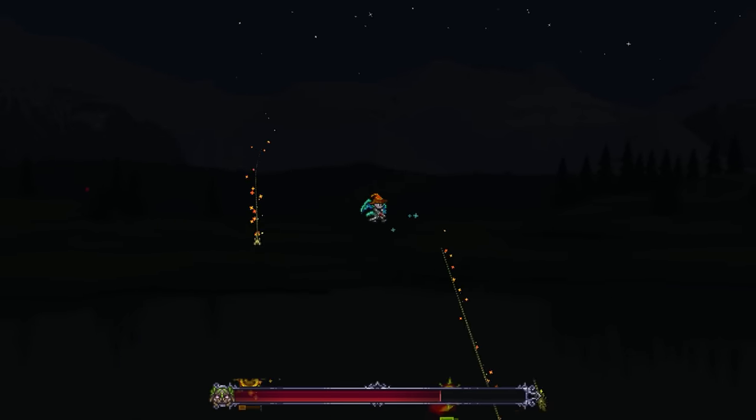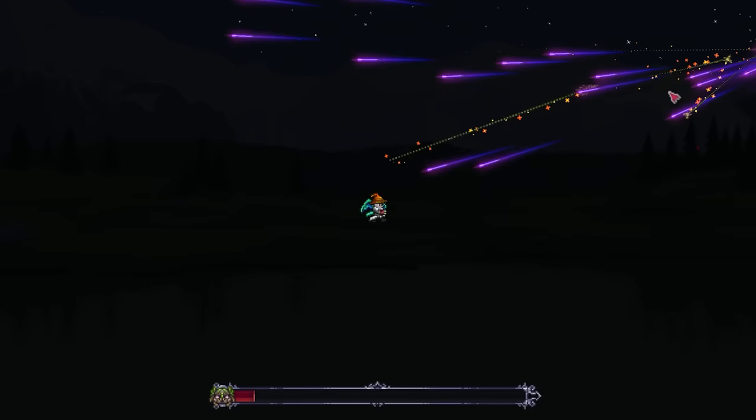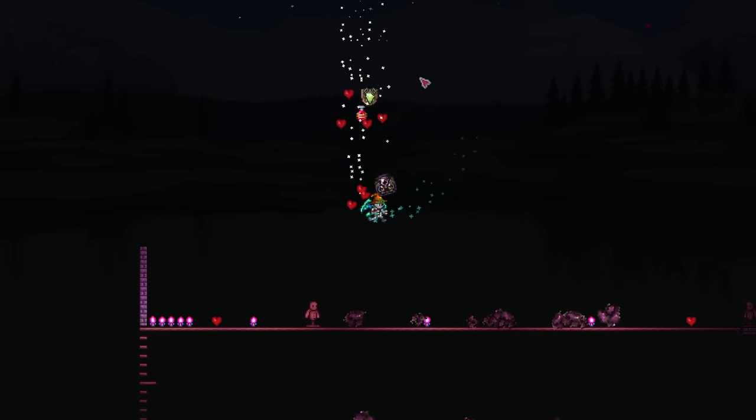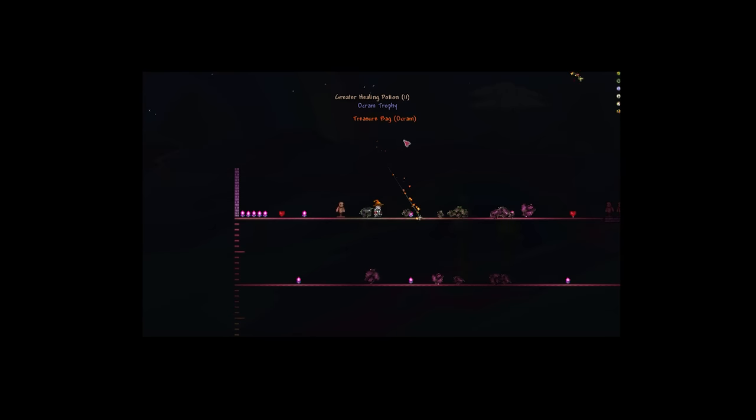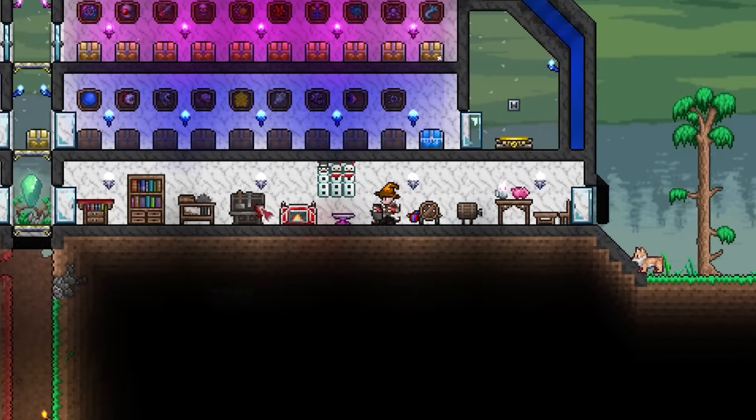If I'm honest, like last time, I found this boss rather easy for post-Plantera, and with using the Scourge of the Corruptor, went down in about 30 seconds. So if the Consularium devs are watching, it might be worth buffing him just a little bit — but that's just my take. With your treasure bag and souls obtained, we only have a few last things to gather.